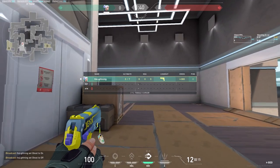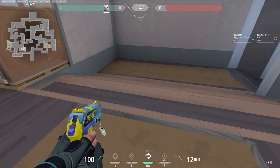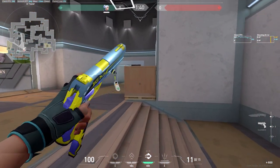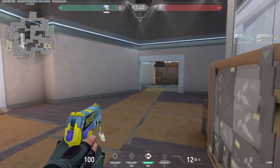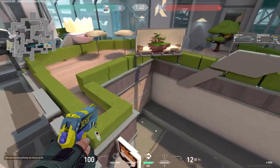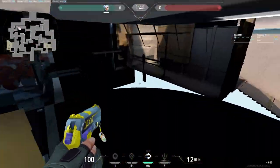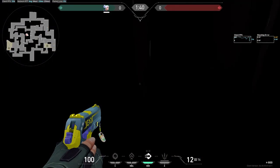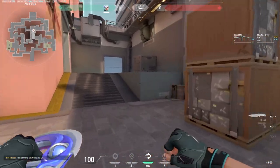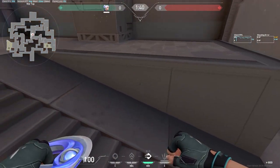And if we go over to — I think this is called Heaven, or Tower, whatever — they also changed this staircase to where attackers can peek and play fights differently. I think those are the main changes for A-site. They didn't really change anything over here, but if we go to mid, I think the only thing they changed over here was this box — you can't do the box jump anymore.